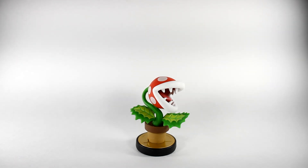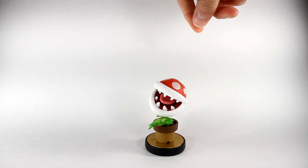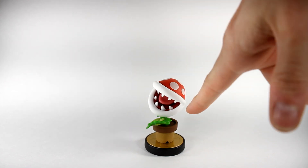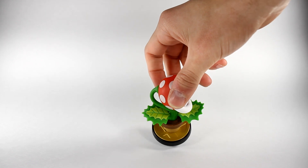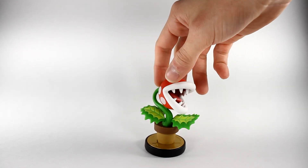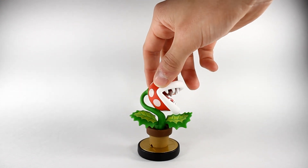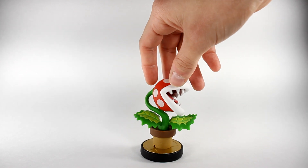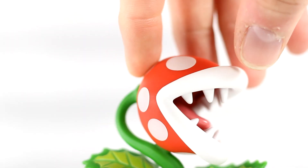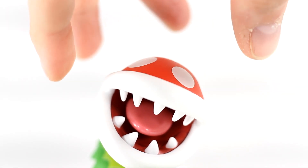Oh my god, do I love this guy. He's so cool, he's just such a goofy character — just amazing. Look at that detail, the tongue's got some sheen to it, and the leaves — I really like the leaves, they look really cool. Let's go ahead and get a good up-close shot. Piranha Plant is one of my new favorite characters just to play with because he's so goofy.